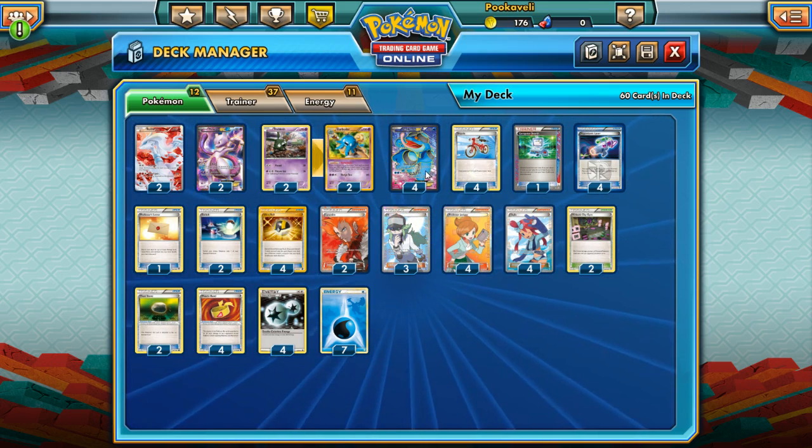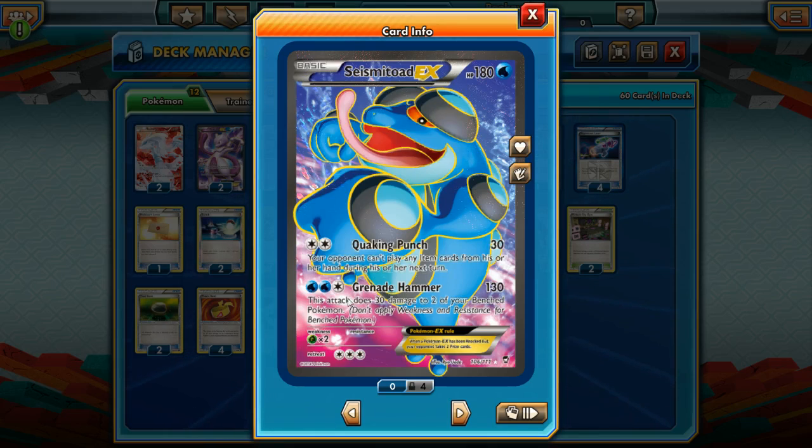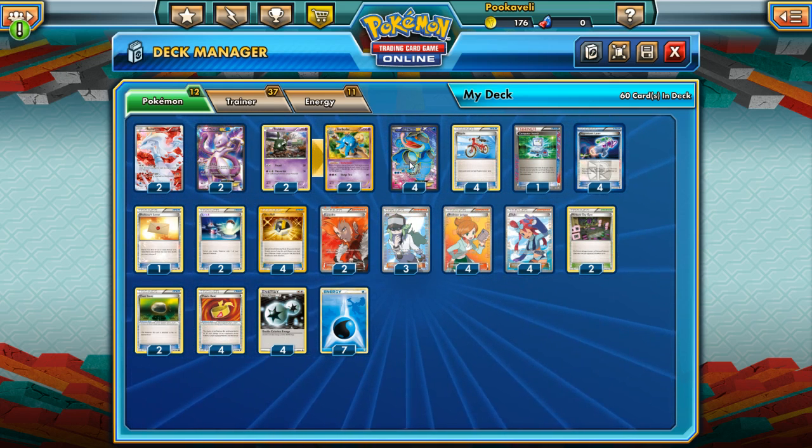Seismitoad-EX also has a second attack, Grenade Hammer. It does 130 damage for three energy, but a lot of people are confused about the effect: it does 30 damage to two of your own benched Pokémon, not your opponent's. So you are damaging your own Pokémon when using Grenade Hammer. It's a decent attack — with a Muscle Band, Laser, and Virbank it can hit for 180 — but it's going to be tough to power up. Most of the time we'll just use Quaking Punch.